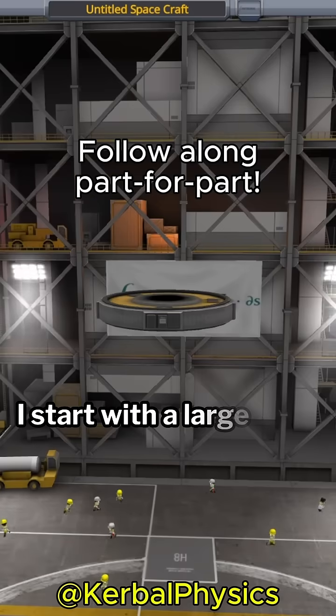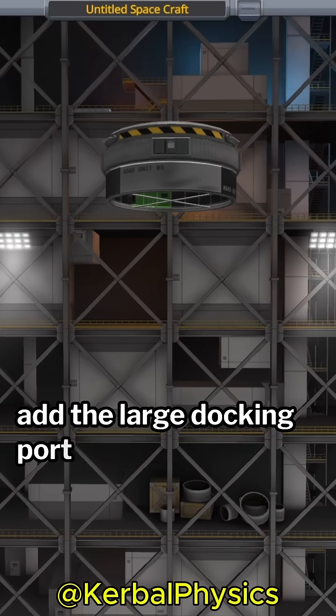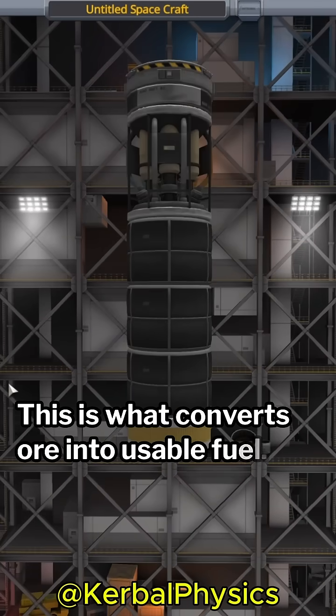I start with a large 2.5 meter probe core and immediately add the large docking port on the top. I then add some SAS and the ore processing unit. This is what converts ore into usable fuel.